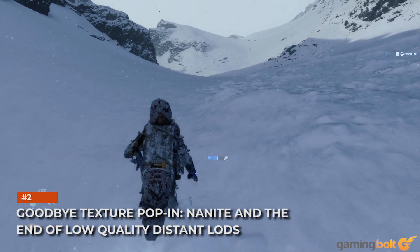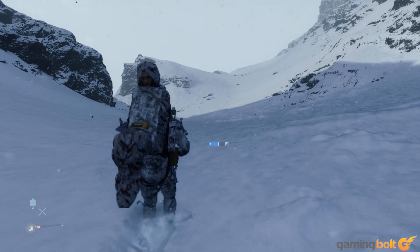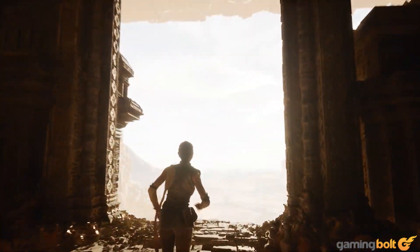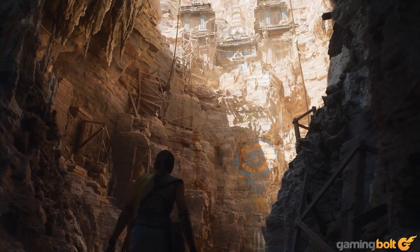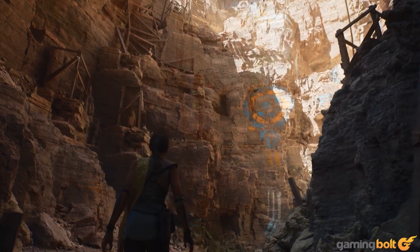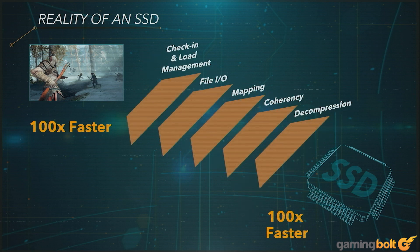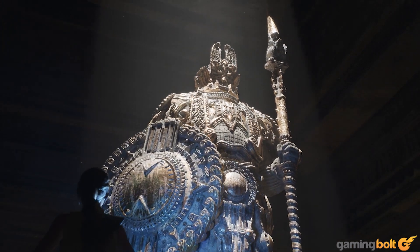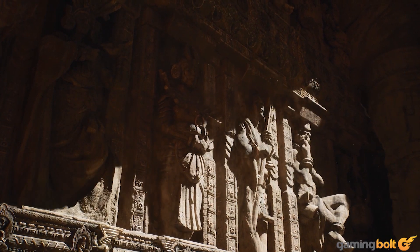Goodbye texture pop-in — Nanite and the end of low-quality distant LODs. At medium to far distances, the effect is even more pronounced. Nanite makes it unnecessary to compromise on long-distance LODs, because polygons are rendering at a per-pixel level, and geometric complexity scales perfectly so that objects in the distance look as good as they possibly can on the display. Together with the PlayStation 5's fast SSD storage solution, this means virtually zero object pop-in. The Lumen in the Land of Nanite tech demo makes full use of this — every building and environment features intricate carvings that multiply on-scene geometric quality by an order of magnitude compared to the last gen.